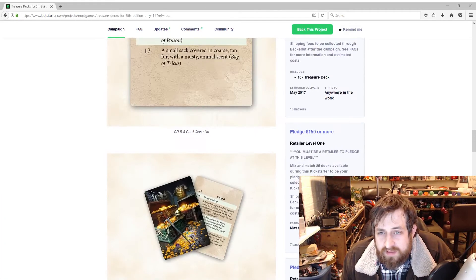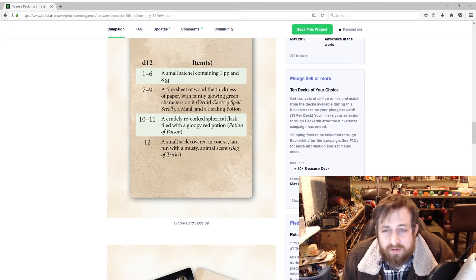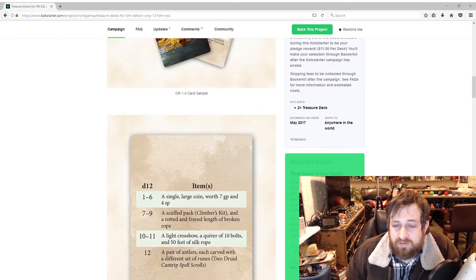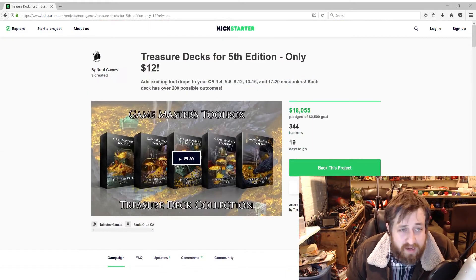With the $90 tier, you get 10 decks of your choice — essentially two sets of all five. $50 gets you all five decks, and the price ticks down as you get to smaller amounts of decks.